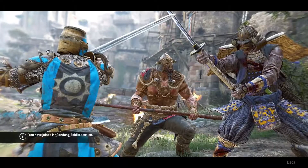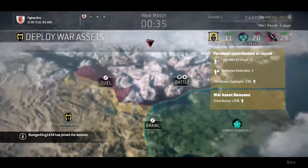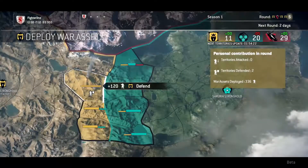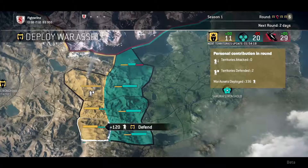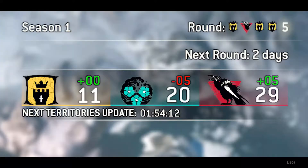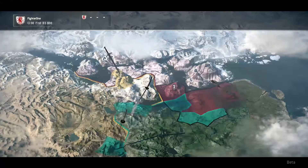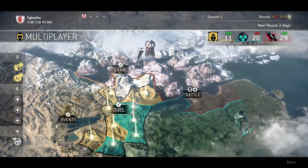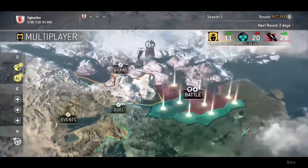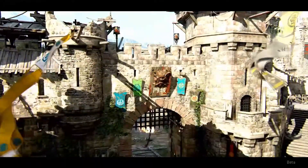The Faction War is a persistent cross-platform conflict between the Knights, Vikings, and Samurai. The faction you've pledged allegiance to determines who you'll fight for in the Faction War, but doesn't stop you from playing any available hero. The Faction War encompasses all multiplayer and bot activities. After each match you will be awarded war assets based on your personal performance. You can deploy war assets to help conquer enemy territory or defend one of yours. On a global level, the Faction War is divided into territory updates, rounds, and seasons — territory updates occur every six hours, rounds last two weeks, and seasons last ten weeks.